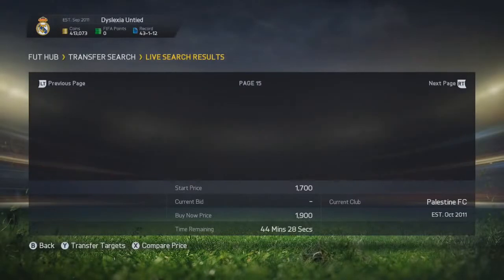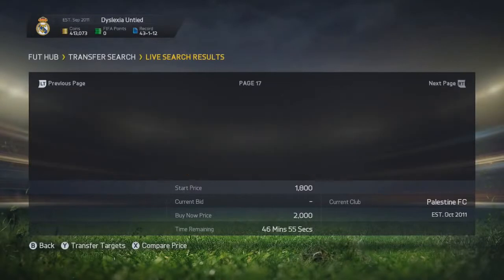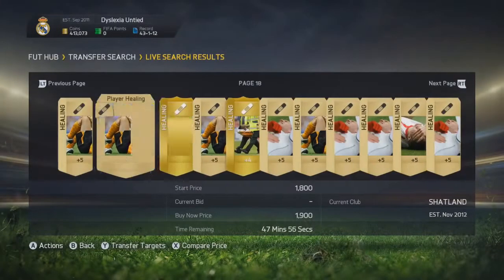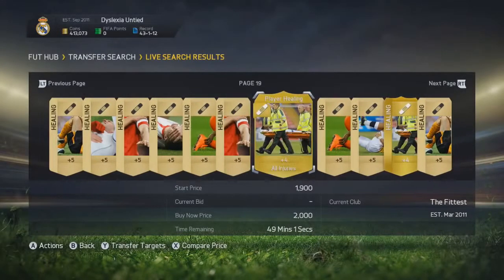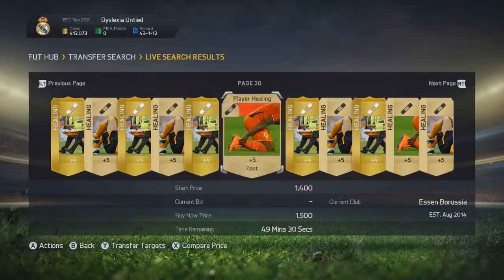I just bid on these cards, go into a game, get back, see what I win. If I win any, I'm going to sell them on. If I lose them, I'm going to be bidding again and go into another game. And that is pretty much what I did. So I made money while playing FIFA, which is absolutely godly. Who doesn't like making coins while playing FIFA? It is easy as chips.